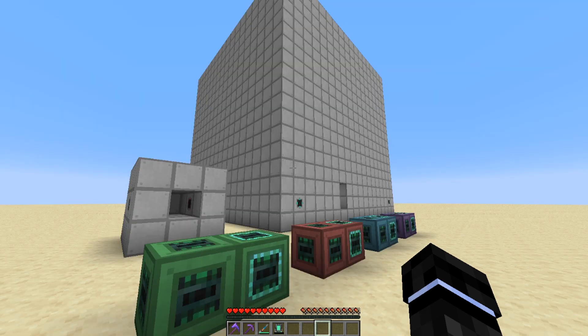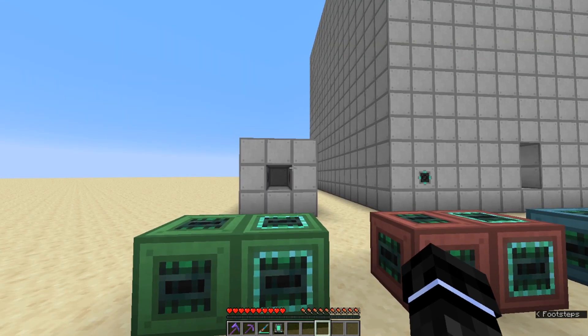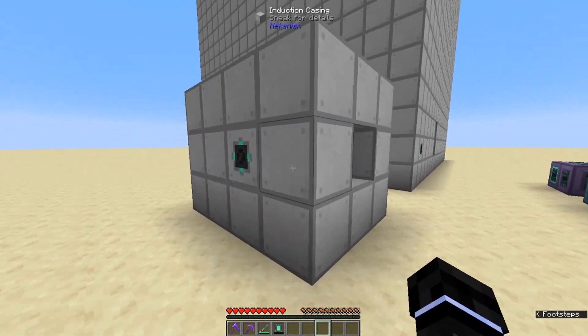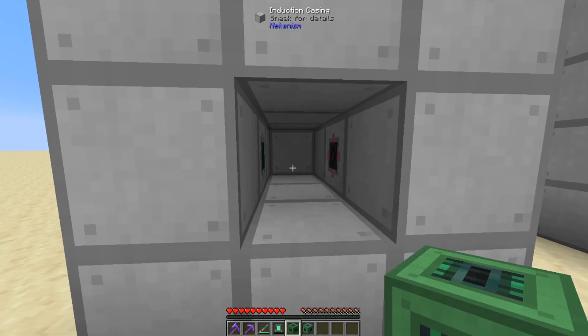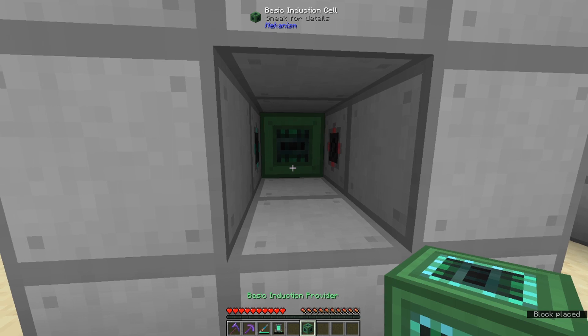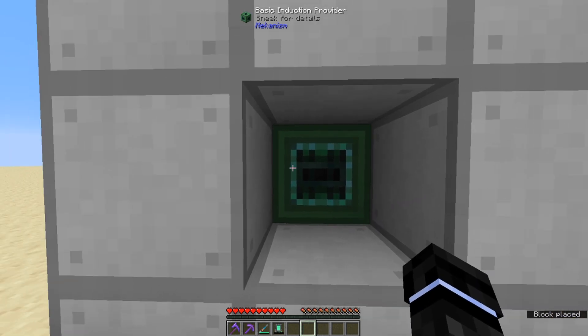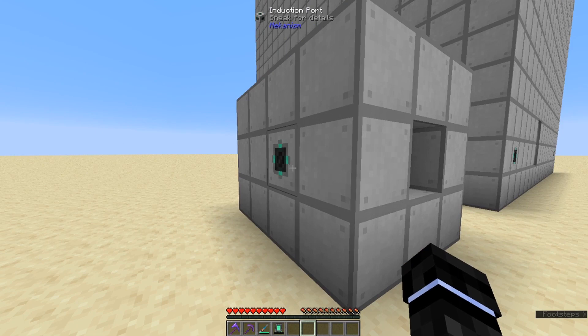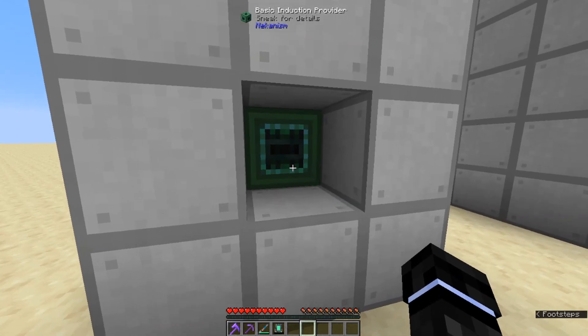Next up let's get to the Induction Matrix. Each Induction Matrix requires one induction cell and one induction provider minimum, so the smallest you can make it is a three by three by four. The induction cells store the power and the induction providers allow it to be transferred in and out. You need a provider for any transfer rate, and a transfer rate is useless if you don't have anywhere to store it, so you need the cell.